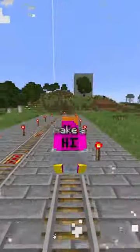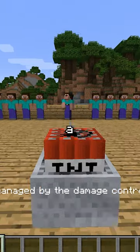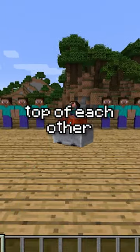Speaking of explosions, did you know you can make a moving death trap using mine carts? This is done by stacking a bunch of TNT mine carts on top of each other and pushing it into a crowd.